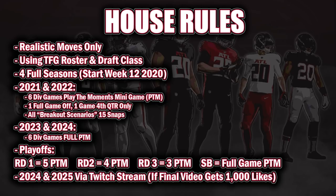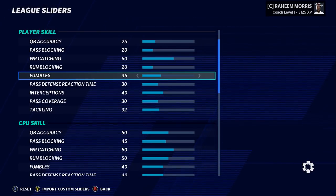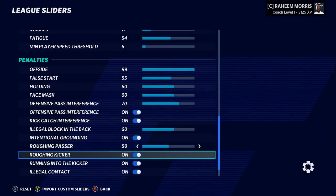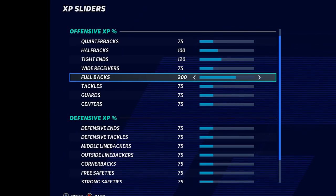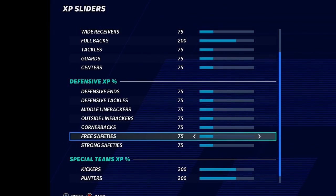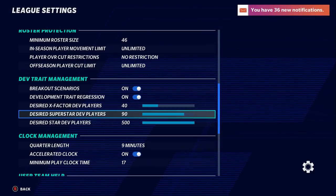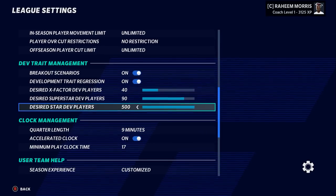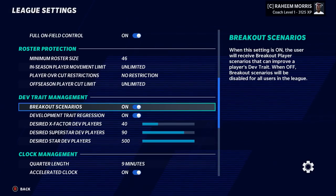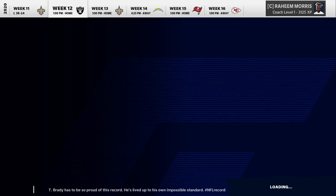There are always questions about what sliders I'm using, so I'll scan through those — they are uploaded on Xbox. We're also going to be using the new dev trait regression feature, set at 40 for X-Factors, 90 for superstars, and 500 for star players, which is consistent with my dev trait change suggestions sheet linked in the description.